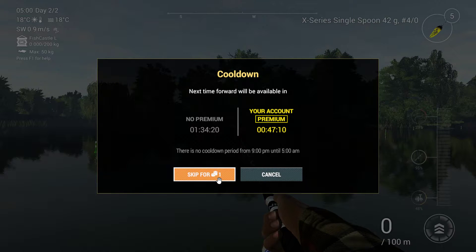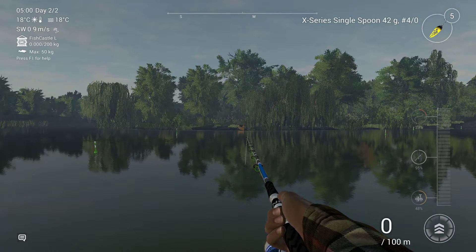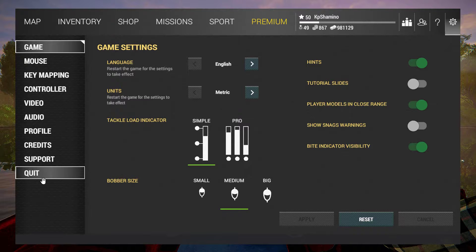To avoid spending bait coins, forward the time at night — between 9 p.m. and 5 a.m. there is no cooldown on the forward. At the start you just need to sit out the cooldown, but since you'll be fishing for maybe 30-40 minutes just wait until the cooldown is done, skip to 5 a.m., sell your fish, and go again. If you stop your fishing session for the day, never leave the area — just quit the game from here. When you log back in you'll be back in the area and you won't pay the travel fee.